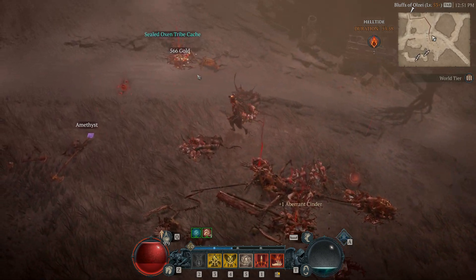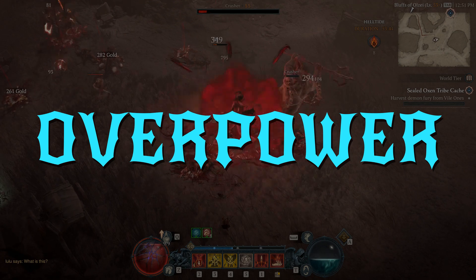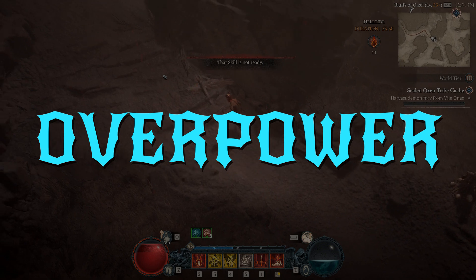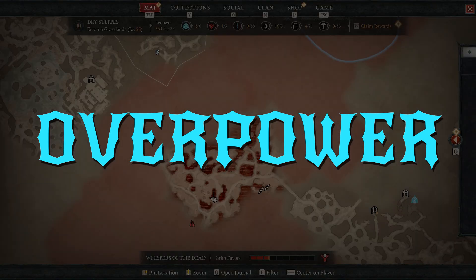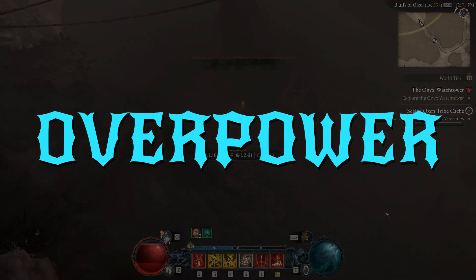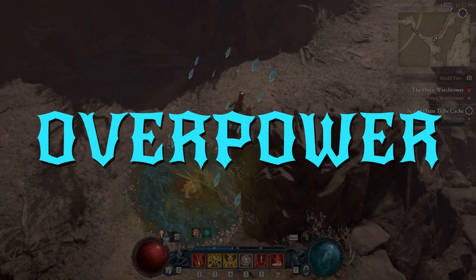We will be going through a lot of details, but throughout all of that there is one single thing we will always be focusing on — our overpower damage. This is pretty much what our entire build will be formed around. Overpower damage is a type of damage that's entirely separate from all the other usual damage calculations. We usually care about typical buckets of damage, but overpower doesn't care about those. Things like Vulnerable — usually one of the biggest multipliers — overpower doesn't care. Critical strike — overpower doesn't care. Damage versus categories, core skill damage, and most other damage modifiers just do not work with overpower.